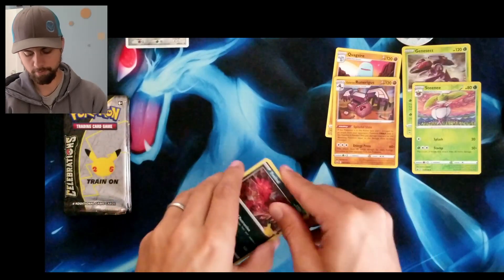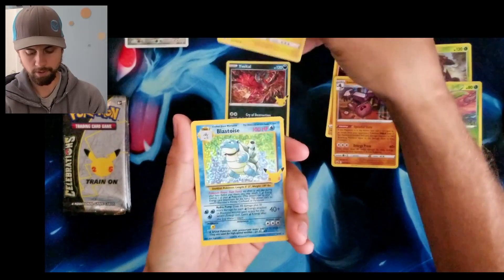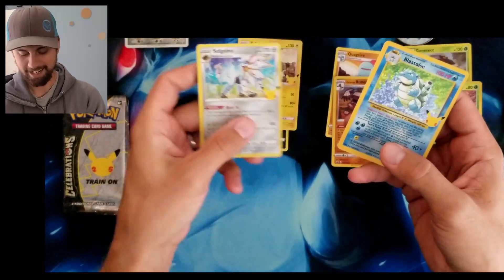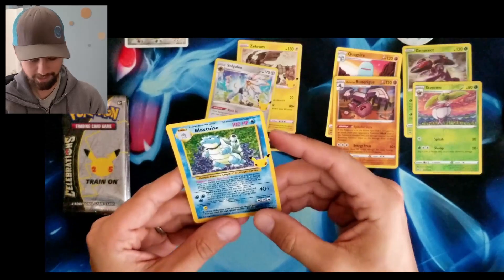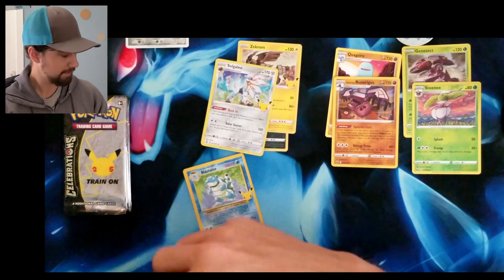Good luck to anybody who gets those code cards. We have the Eevee, Zekrom, Blastoise — we have another one! Yeah, my wife's giving me a weird look. And Solgaleo. Another Blastoise pulled right there on camera — that is amazing. That one I'm going to sleeve up right now. We'll sleeve it in the 25th anniversary sleeves.